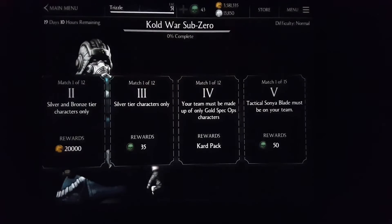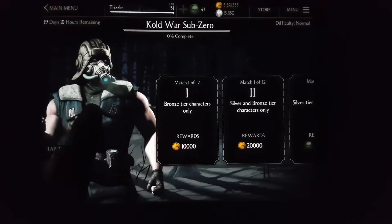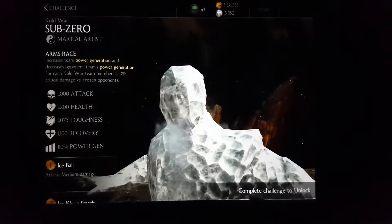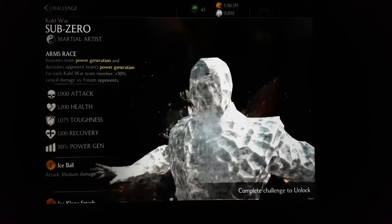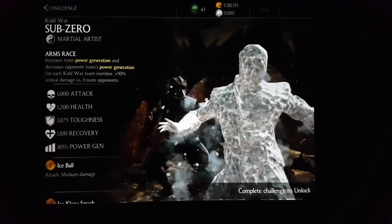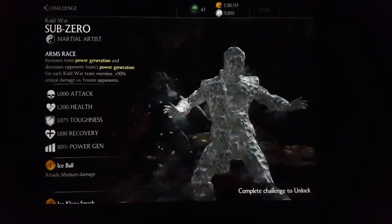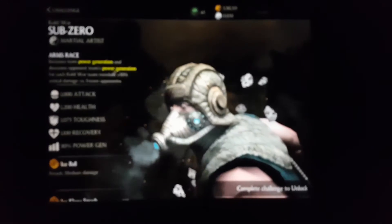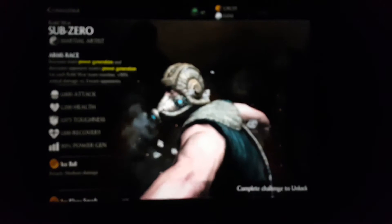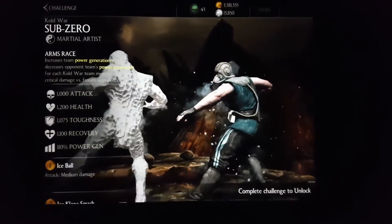You're going to get Cold War Sub-Zero, and I would say he is worth it. Let's have a quick look at his passive. Cold War Sub-Zero is a martial artist and his passive is called Arms Race — increased team power generation and decreased opponent's team power generation for each Cold War team member, plus 50% critical damage versus frozen opponents.